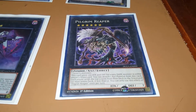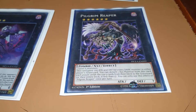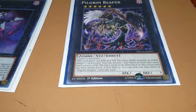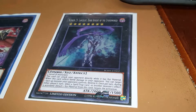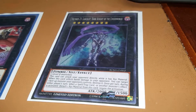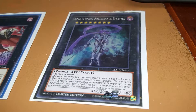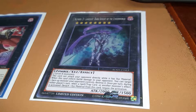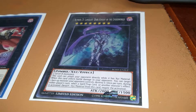Rank 6, Pilgrim Reaper — people hate when I play this. Two level 6's, detach a material, mill 5 cards from each deck. Gains 200 attack and defense for every dark monster in either player's grave, but you can only use its effect once per turn. And Number 23 Lancelot, Dark Knight of the Underworld — the main reason I run the fusion is because I needed another counterpart for the 8-star synchro just in case its effect never worked out. Lancelot can attack your opponent directly while it has material. If it inflicts battle damage, you target a face-up monster your opponent controls and destroy it for free. And once per turn during the opponent's turn, when a spell, trap, or another monster's effect is activated, you detach material and negate it.